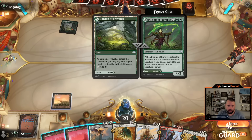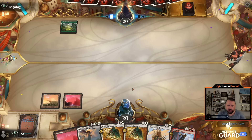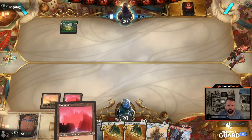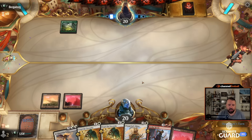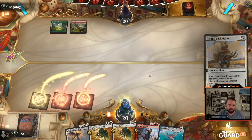I didn't draw a land and I drew another Expel. The other Expel makes the game go longer though, so this is fine. They played their own spell-land as a land — Garden of Freilis. My turn — I could play Proud Pack Rhino and give it a shield counter. Don't really have a better thing to do than that. It'd be nice to save this until I have some energy makers, but we're not there yet. Let's just play the Rhino.